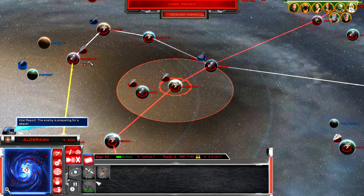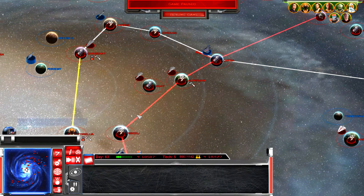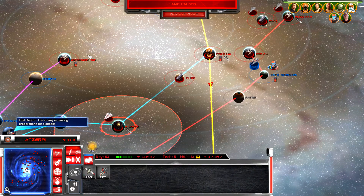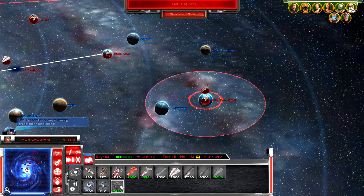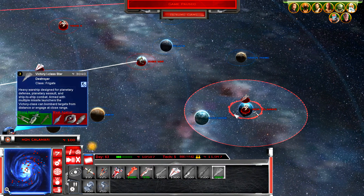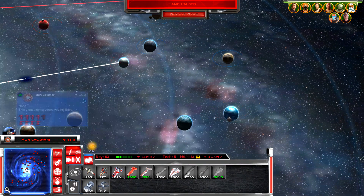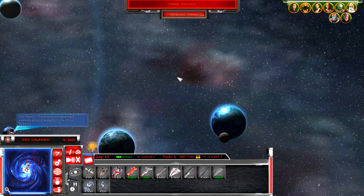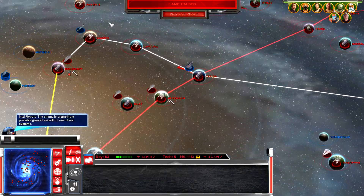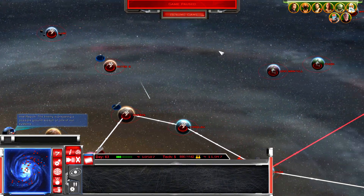I did not realize Alderaan didn't have a space station. Mon Calamari could also use a space station level five - that can start producing capital ships over there, which would be very very handy. I don't have a planetary turbulaser on Mon Calamari and I think that planet is also being attacked at the moment.